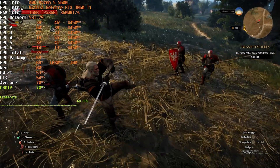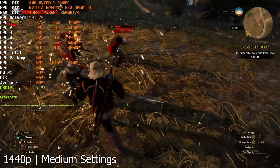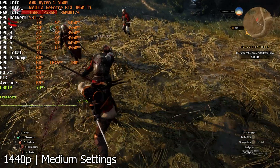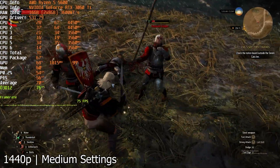We're going to take a look at that in one specific game — just a proof of concept video, but it turns out the answer is really easy. Today's methodology is really simple. I took The Witcher 3 with its next-gen update and ran the RTX 3060 Ti with no upscalers — no DLSS or any sort of upscaling whatsoever, no FSR, nothing like that. Pure rasterization, medium settings.